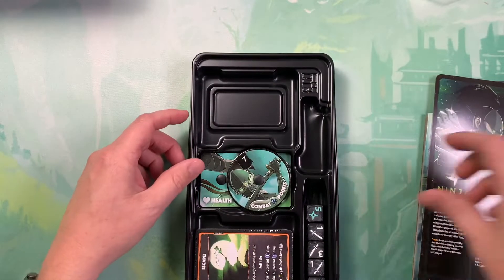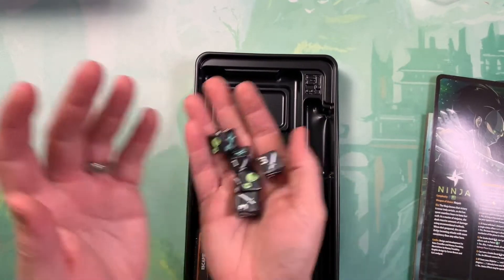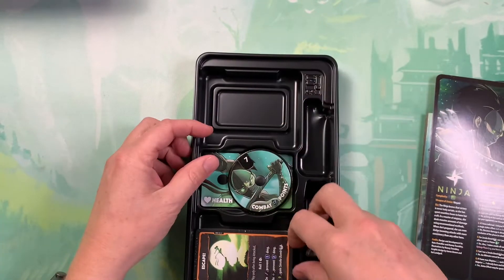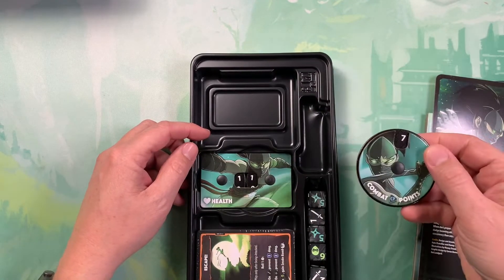It's a companion. So here are the dice — you can see they're dark gray in nature. Combat and health token.